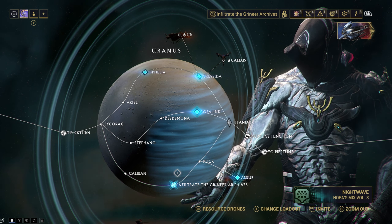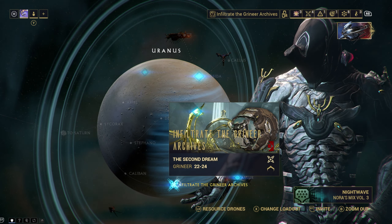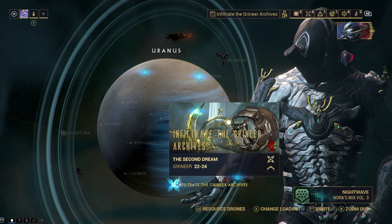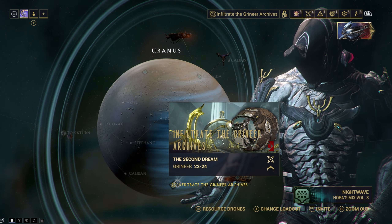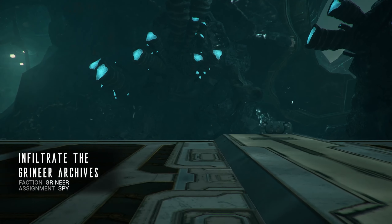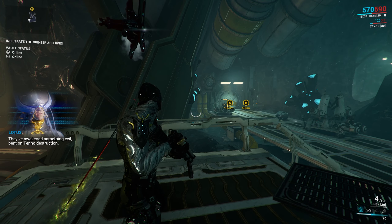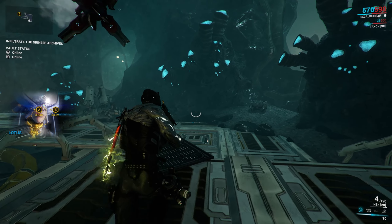All right, let's get to it - infiltrate the Grineer archives, level 22 to 24. I think I should be okay with that. I have some toxin mods or whatever on my weapon that deal with the Grineer - one of them does deal with them. 22 to 24 doesn't seem that bad. 'The Grineer's excavations have disturbed Hunhow's tomb - they've awakened something evil bent on TENNO destruction. Infiltrate the Grineer systems to find out what they know. It may lead us to the Stalker.'